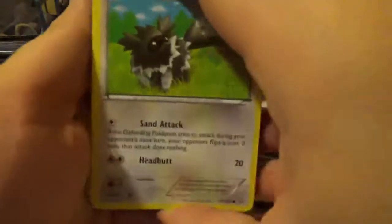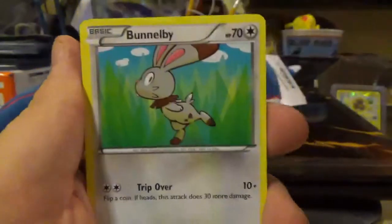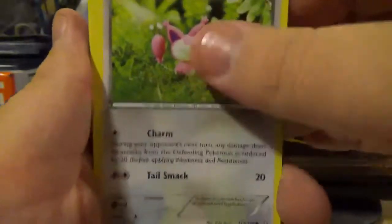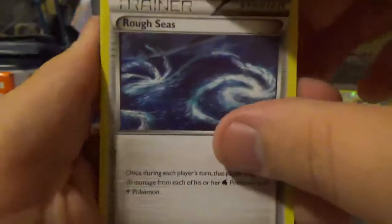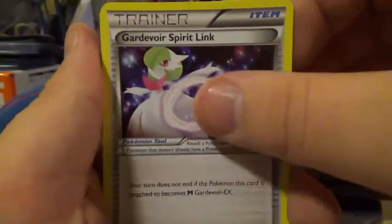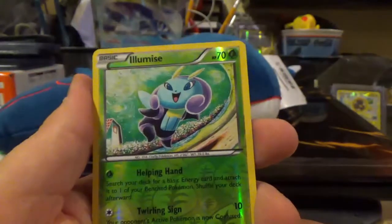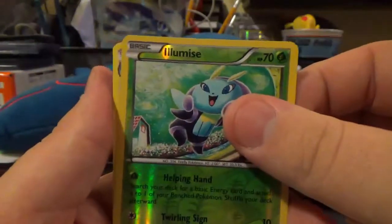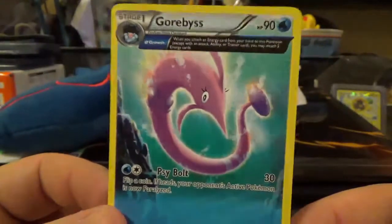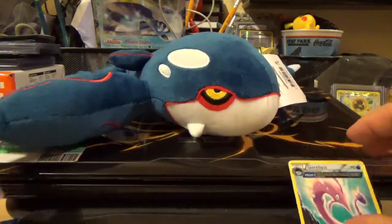We start off this pack with a Zigzagoon, a Weedle, a Bunnelby, Trico, Skitty, a Rough Seas, Kecleon, a Spirit Link, and the reverse is an Illumise which is just a common. The rare is a Garbodor with an Ancient Trait — Non-Holo Rare. Not bad. I actually like Garbodor; not a lot of people do for some reason, but I do.